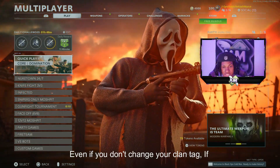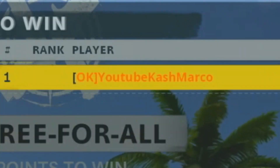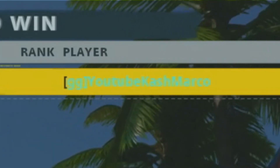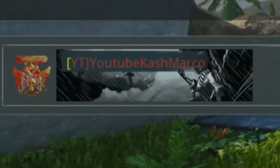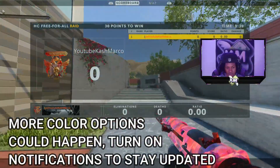Even if you don't change your clan tag, if you click, it's going to go down the list. Starting off with green color — this is how the green color looks in the clan tag and name. Select the color you want to have. Now we got the other blue one from earlier, this is the dark one. Here is the last option, which is the orange.